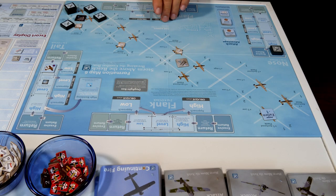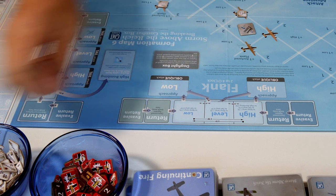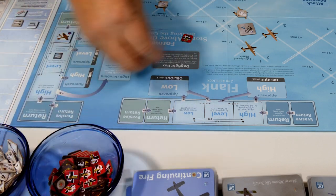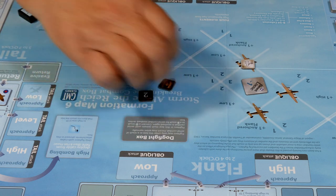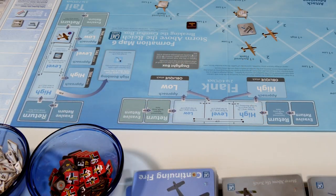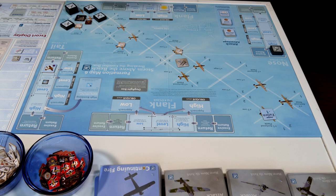Now that we've done that, we do a collision check. We have two fighters in one spot, but one guy has the flyer ability. When a fighter triggers a collision check during the attack phase, draw two proximity markers. We draw two and get a proximity two and a no impact. Because flyer allows us to pick one, we pick the no impact. The no impact stays in the square because it degrades this group on the next cohesion round.